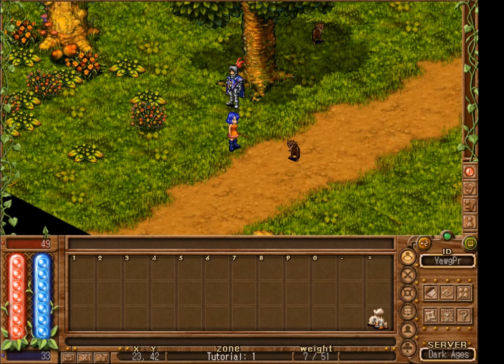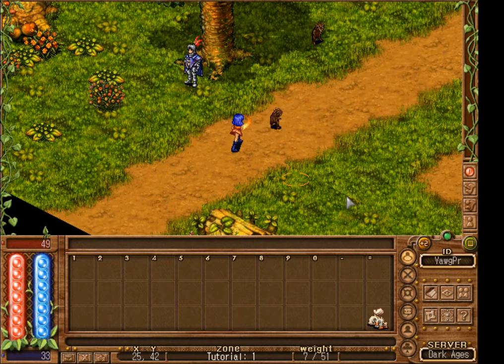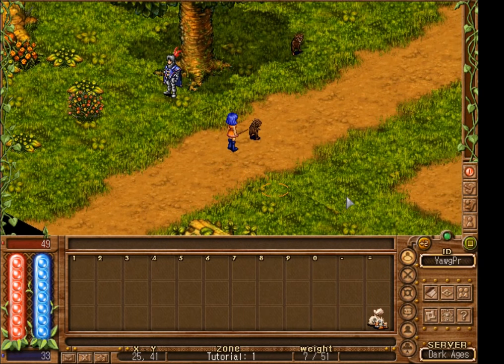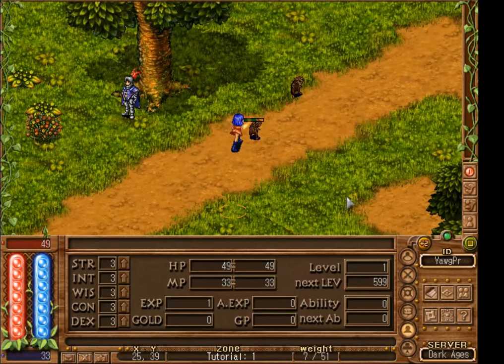We can attack one of these little critters by moving towards him and pressing the space bar. You will see a little bar indicating his hit points above him when you successfully connect. If you continue to press or hold down the space bar key you'll continue assailing them.